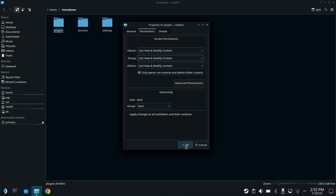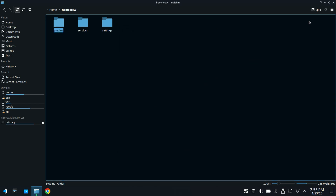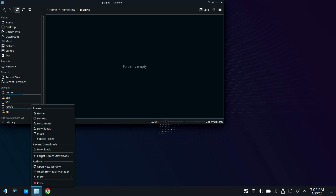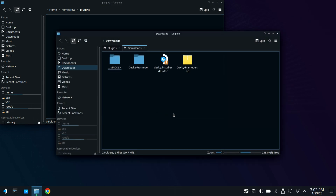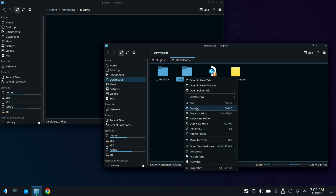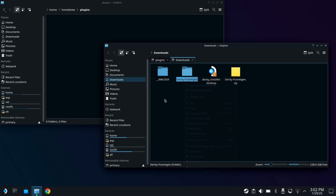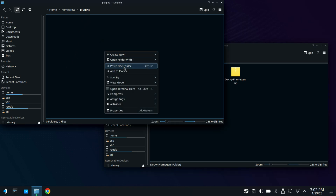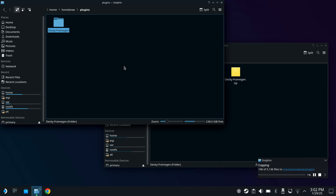You need to close out the folders and reopen them for it to activate. Once you do that, you should be good to go. Minimize things a bit so we can open both our downloads folder and our plugins folder from homebrew. Go ahead and copy and paste the Decky Frame Gen folder over — you can drag it, cut it, copy, whatever you want to do — and put it over here in the plugins folder. Paste it, and it'll do its thing. That'll put it into the plugins for Decky Loader, and when we go back to game mode we'll be able to manually install it.